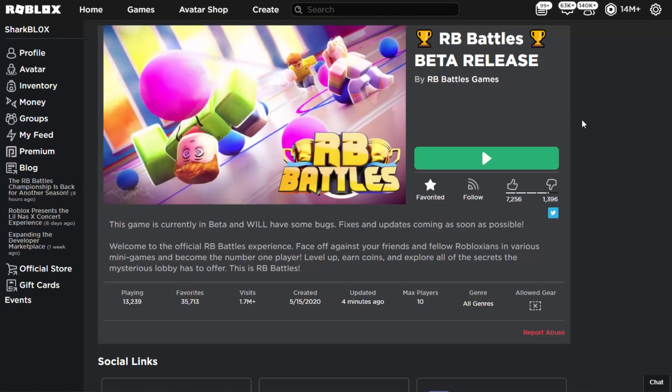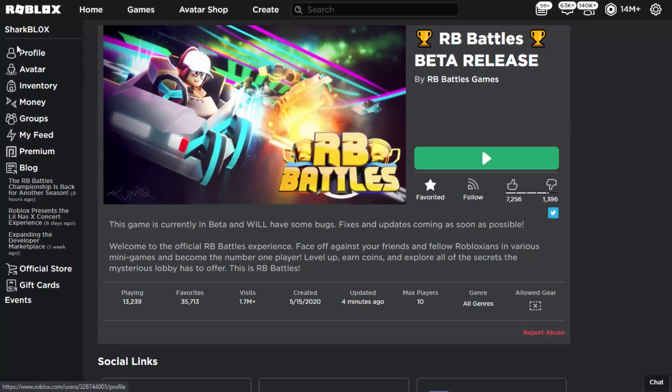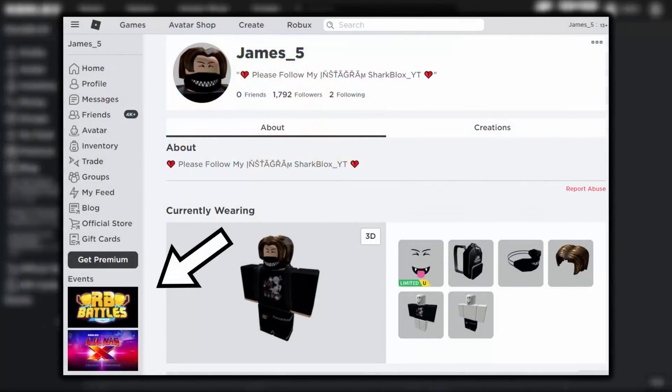How's it going guys, SharkBlox here. The Roblox Battles event has finally started — today is November the 16th, which means we can get two items for free without even needing to play the event yet. What you want to do is go over to Roblox, either go to your profile or wherever, and look at the event section. It should show the Lil Nas X event and also the RB Battles event.